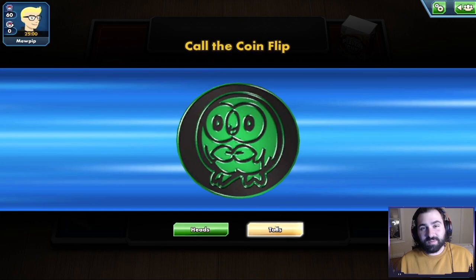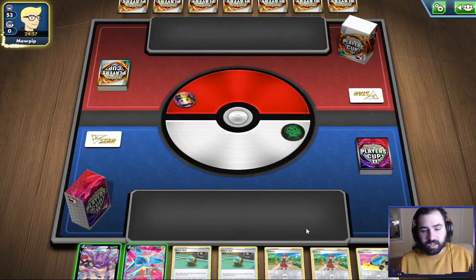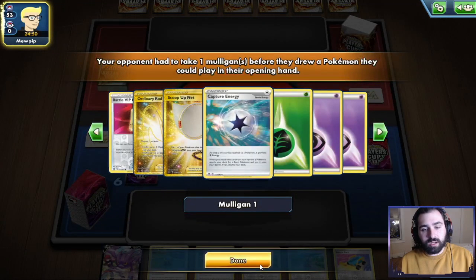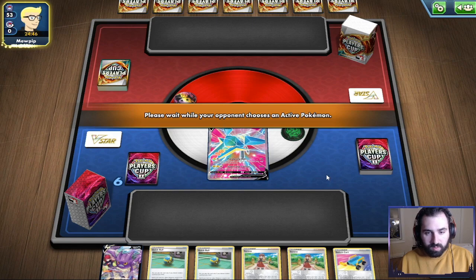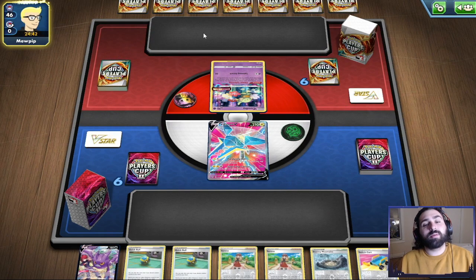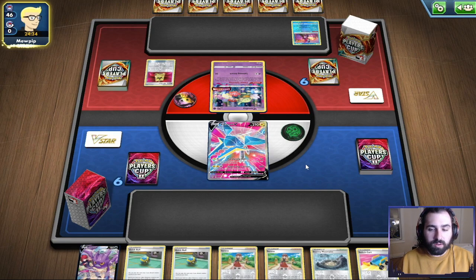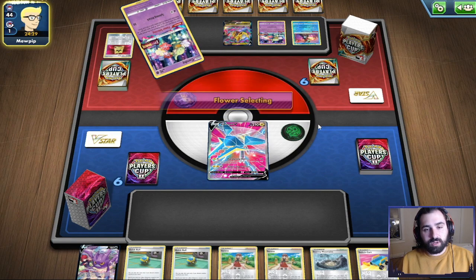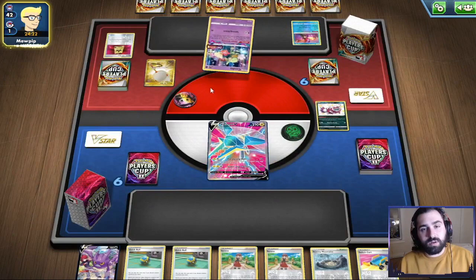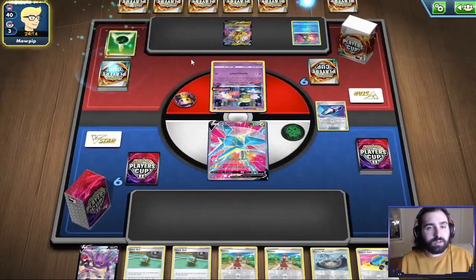So we are going to get started here — we do get to go second, which is not too big of a deal. Our hand isn't great for going second; we would love some energy access. Our opponent does mulligan, so we get an extra card, which is great for us. We do get a Stormy Mountain — we can get a Regieleki V down. Our opponent uses Flower Selecting after the VIP Pass, getting rid of their Galarian Zigzagoon, and does a Scoop Up Net, then Flower Selects on their Comfey.